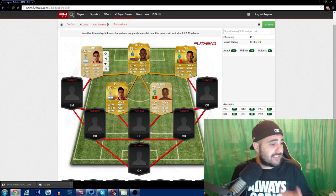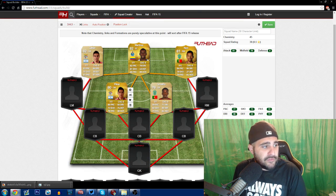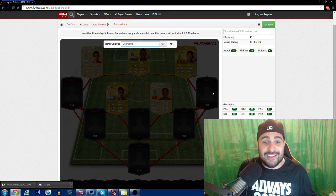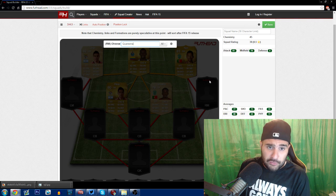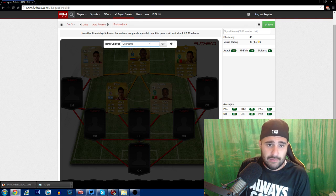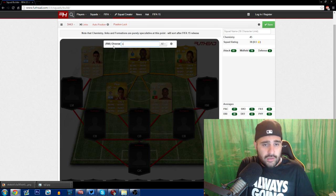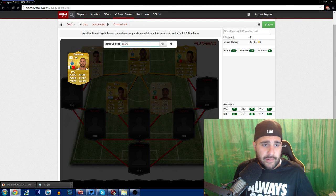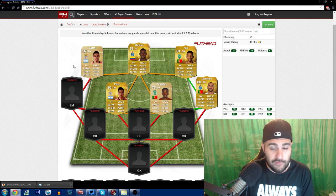I decided to run Carvalho and Enzo as a defensive-type player alongside someone who can pass the ball — I feel like this is a really good fit for midfield. I might change William Carvalho later, but for the money I'm going to pay for this team when FIFA first comes out, it'll be super cheap. The reason I'm running a 3-4-3... let me pull up Quaresma — there we go. Quaresma right there, the Portuguese man.